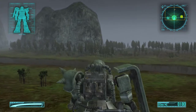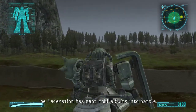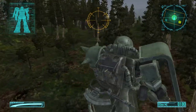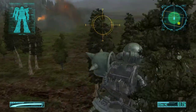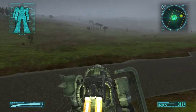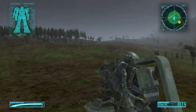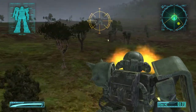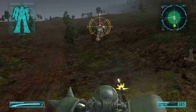Obviously we got a map up in our top right-hand corner. Top left has your Mobile Suit status. You can actually lose limbs in this game, which is really cool. I don't see any other Mobile Suit games doing that. It's pretty cool in my opinion.